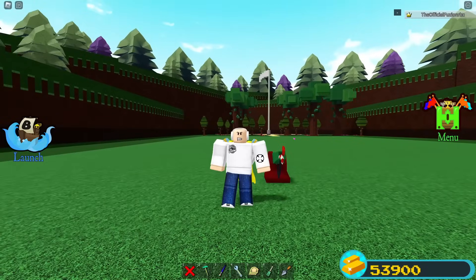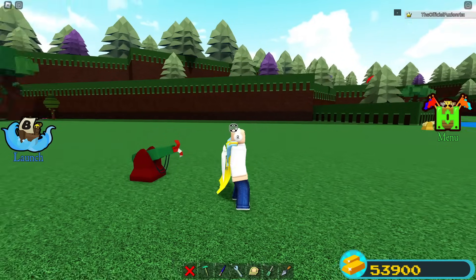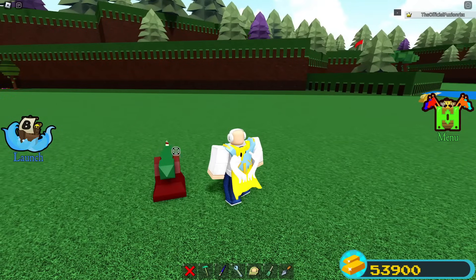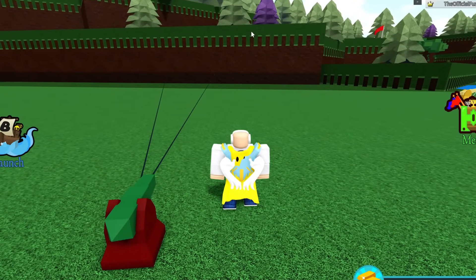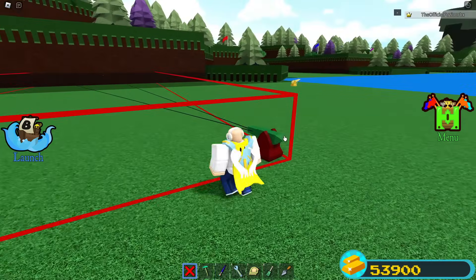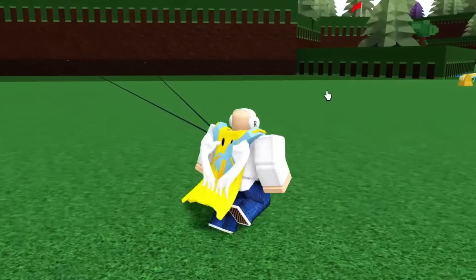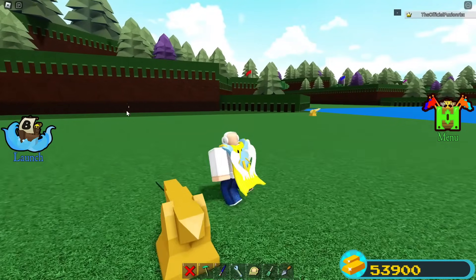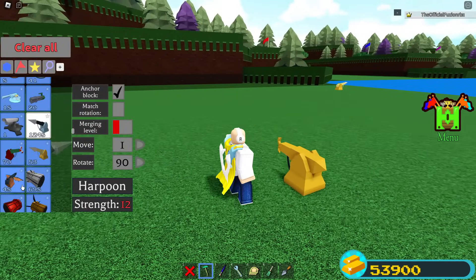Now for the Christmas candy cane dual harpoon — the one thing that completely blows the other harpoons out of the water is that it's a dual harpoon. You literally get two shots with this thing, just like that. It also doesn't have a timer, just like the golden harpoon. So it's basically like having two golden harpoons at once, which makes it super fun to play around with.